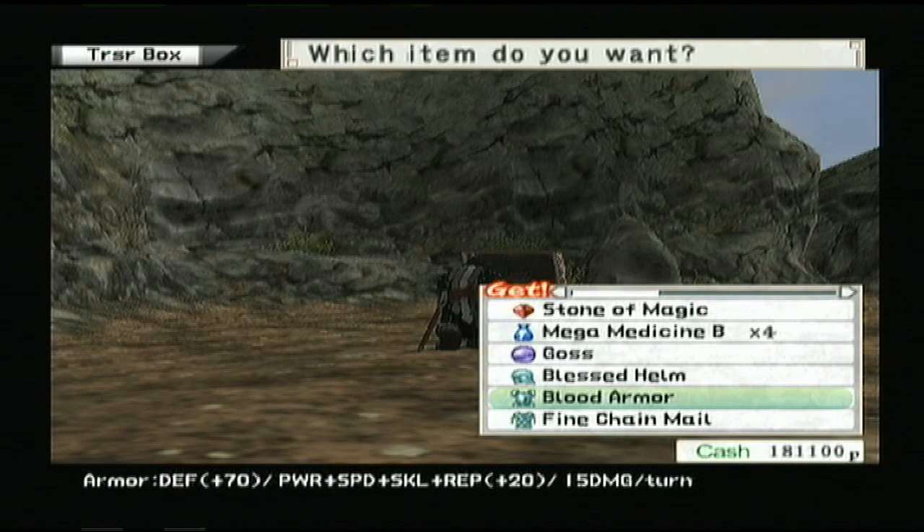Okay, the Blood Armor - this is a really good thing to have, especially for now. It has seven defense and raises our power, speed, skill, and repel by 20. The only unfortunate thing is that it does 15 damage to us per turn. Whoever equips this, I would put a silver hat or something on them that gives five extra hit points per turn, which cancels out five damage, so you'll only take 10 damage per turn.